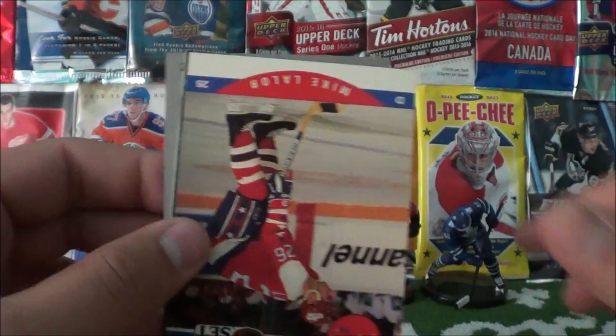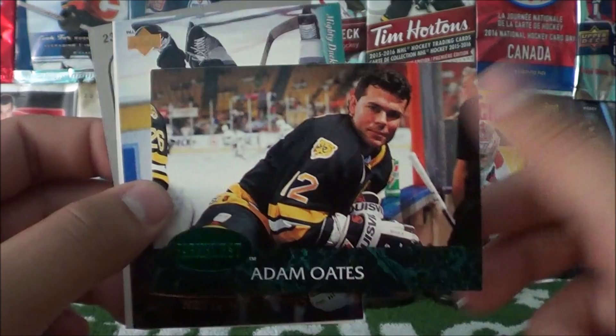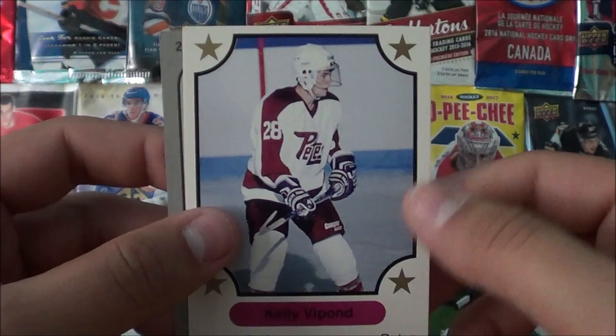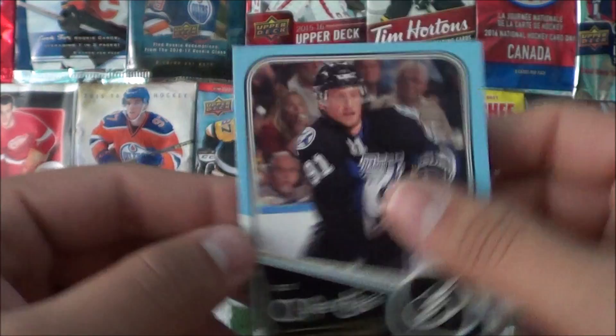An Adam Oates card here. I thought this was Paul Kariya at first — it's Mighty Ducks, Sean Van Allen. OHL card Killie Dupont, and our last card: an OPG card of Steven Stamkos. That concludes today's break — I hope you guys enjoyed that. It was a bit different with the little figurines and the Dollarama packs.